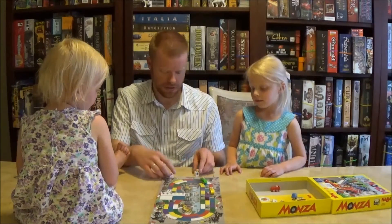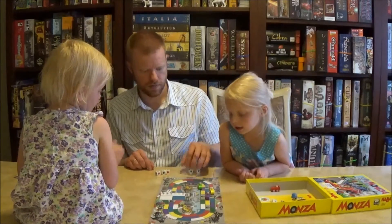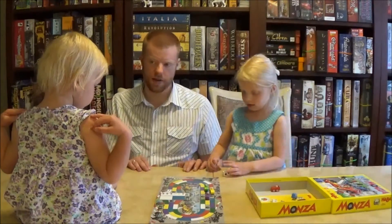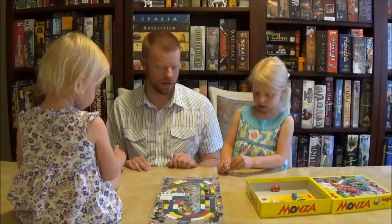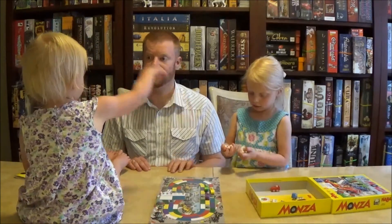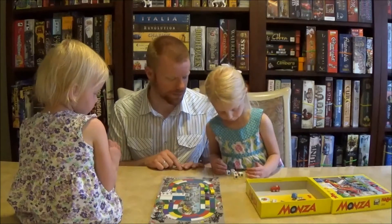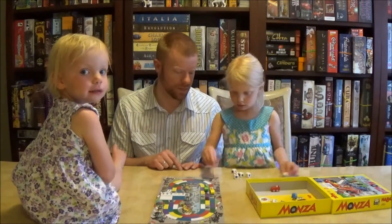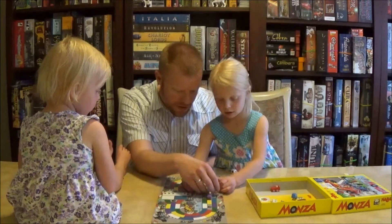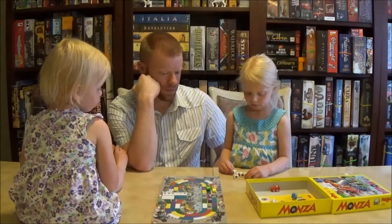Here we go, Daddy will do his turn. I got a yellow, and a purple, and a blue. That's as far as I can go. Can you tackle the gray ones? That's right, we can't go into the gray ones. Okay, your turn. There's a blue one at the end. You don't go in the gray ones. Nobody goes in the gray ones. Okay, what can you spend, Faith? I think a yellow. No, that's Daddy's car. What color are you? I'm yellow. So now what can you spend?